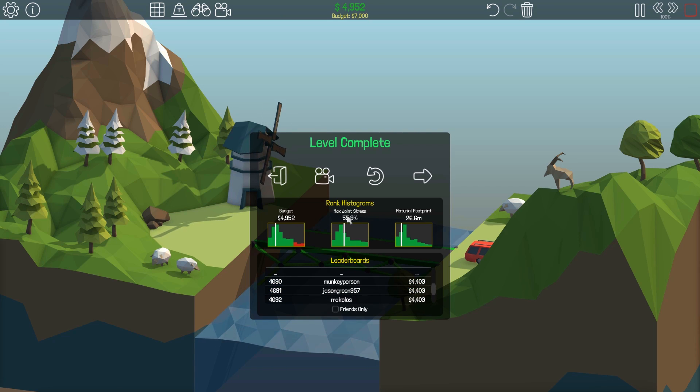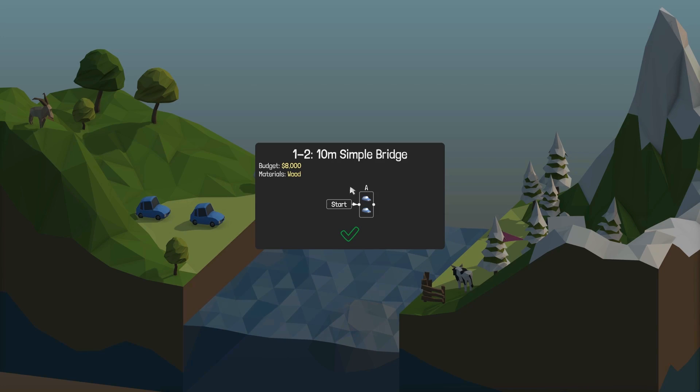So what do we have here? Budget, max joint stress, material footprint. I guess the most important is probably the budget — we want to try and get this as low as possible. The problem with max joint stress is the lower we take the budget, this is probably going to be higher. And material footprint will also be higher when the budget's higher. We want all three to be low, but it's not really going to ever work out like that.